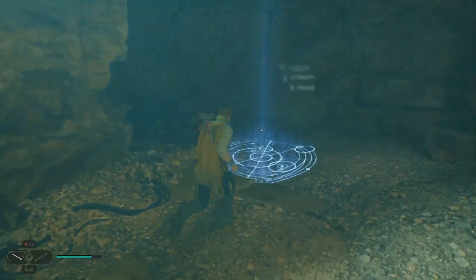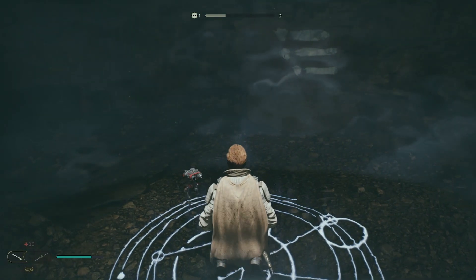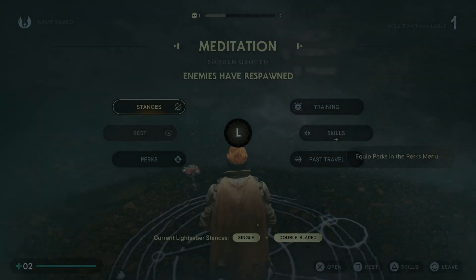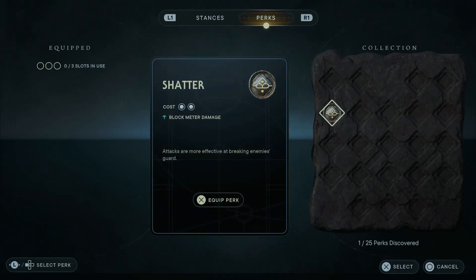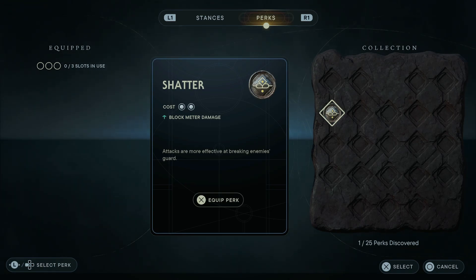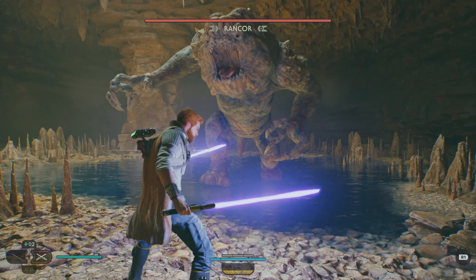Hey, this is TheBigGuardCoreGamer. In Star Wars Jedi Survivor, there are some perks that will make you a stronger Jedi in combat. The first one I found is actually found during an optional side mission on the planet Kobo. This one is the Shatter perk, which will give you stronger attacks, making it easier to break an enemy's guard.